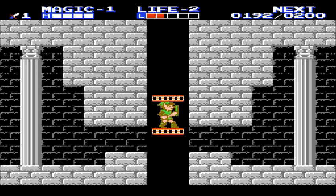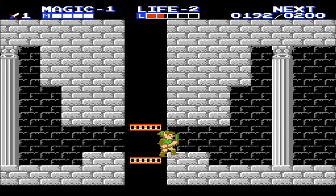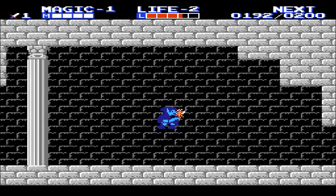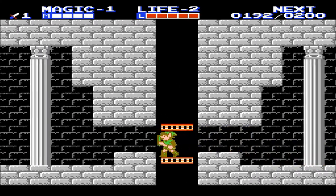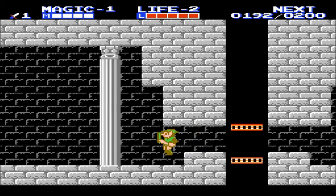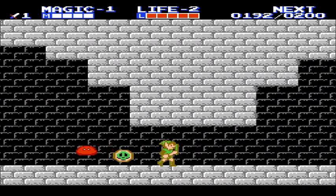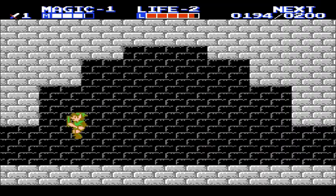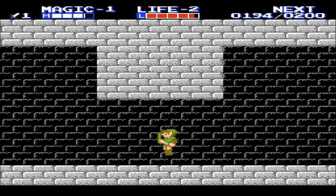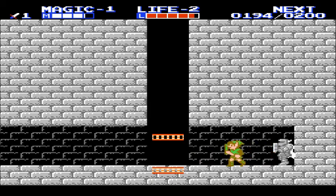Down we go. I believe if we go down from here, that takes us to the boss lair. This is a fairy — if you jump into it, it'll refill your HP and then disappear until you have a game over. I want to backtrack a bit. Bubbles don't take away your experience points — they just take away your magic meter. We're going to go down here now that we have a key or two. Let's stab this statue — nope, it doesn't drop anything, that's fine.